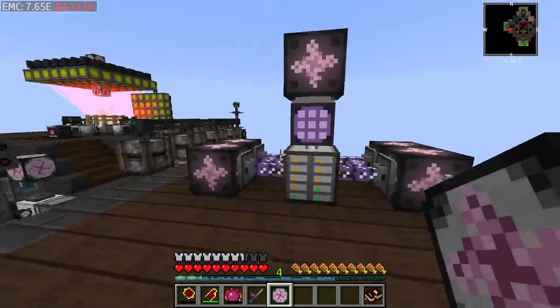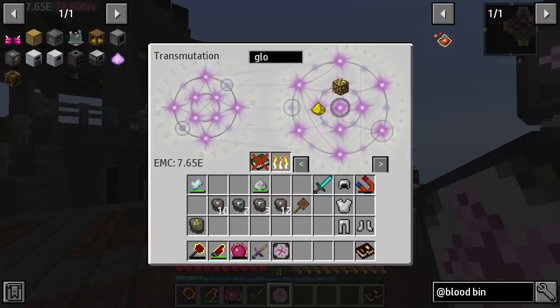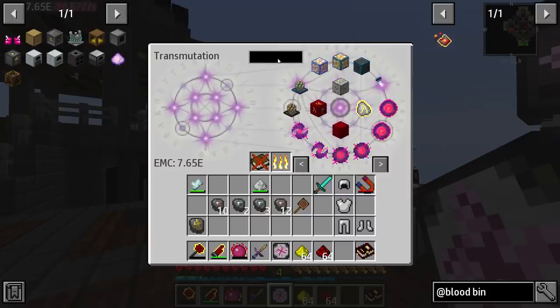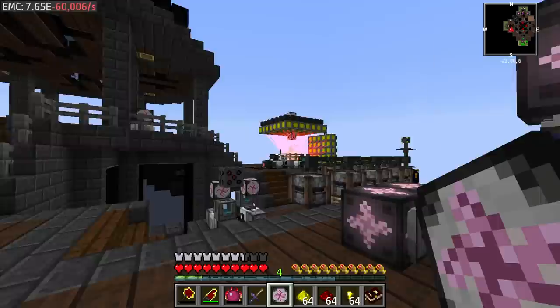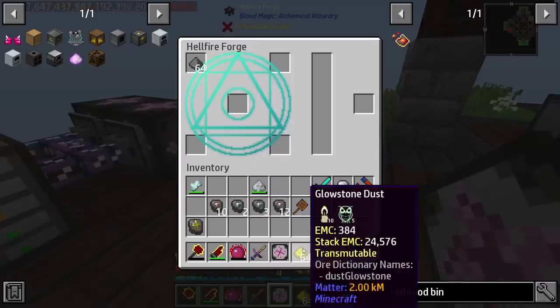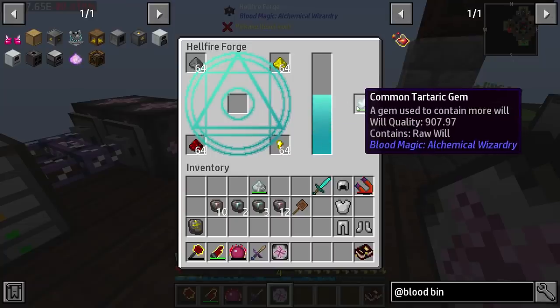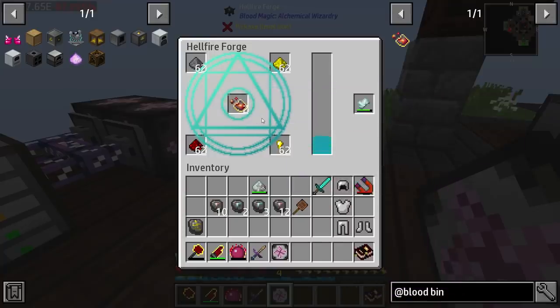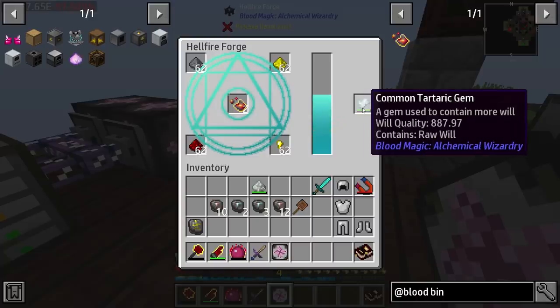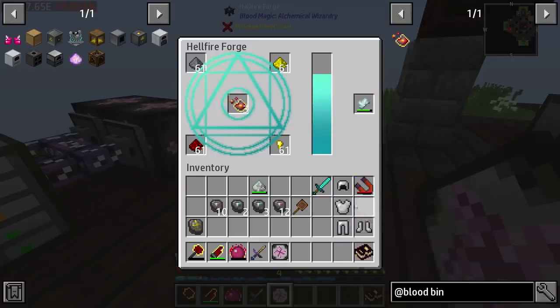So making that binding reagent - we need to pull up the recipe again. We need glowstone, redstone, gold nuggets, and gunpowder. Those are all the things we need. And last but not least, we need at least a common or above tartaric gem with at least 400 will, and it's going to consume 10 will. We are going to need five binding reagents total, so we have to do this a few times. We'll have enough binding reagent to make everything we need.